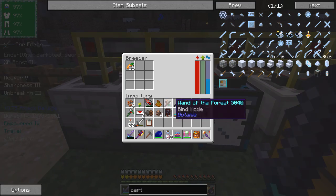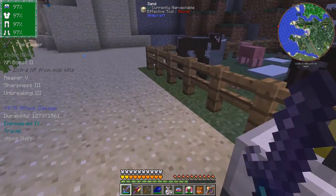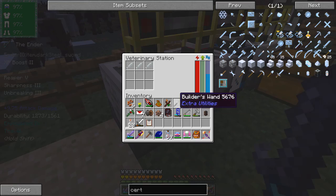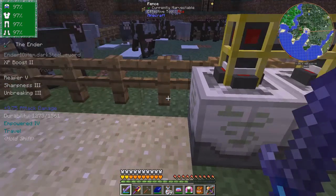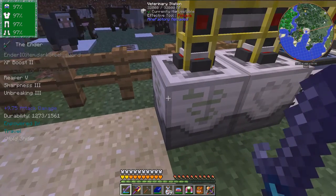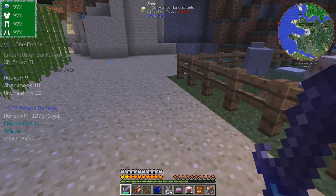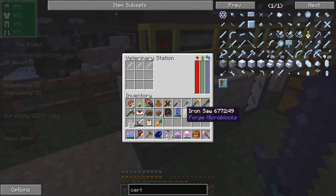And here we've got a breeder. In the breeder I've got some carrots. The carrots will basically cause the pigs to breed. And the veterinary station - that keeps the animals healthy. It just takes syringes, and you can put stuff in the syringes. At the moment I've had apple juice in there.